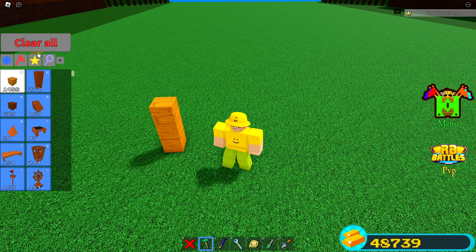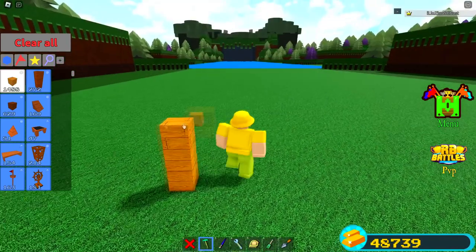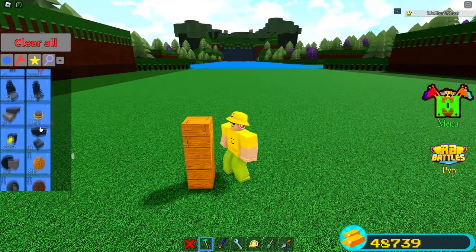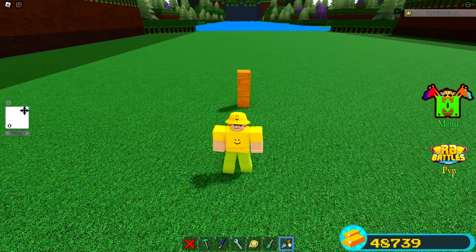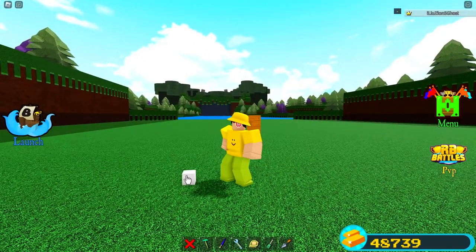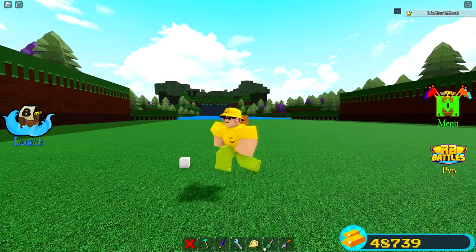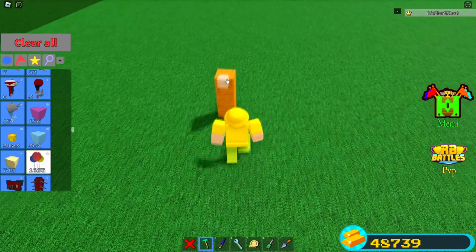Basically what you guys want to do is have anchor on, and then actually build up about three blocks or so. The reason why you want to build up is you cannot do this with it on the ground — well, I guess you might be able to with this tool now. But if you don't have this tool, then simply just build it up elevated. That's what I'm going to do right now.